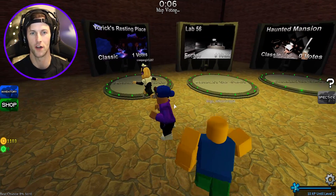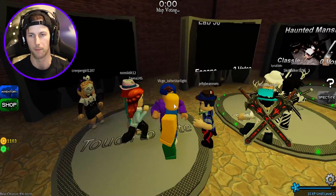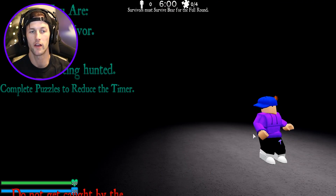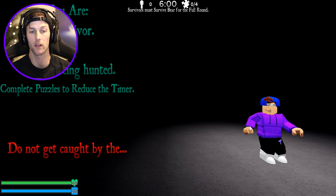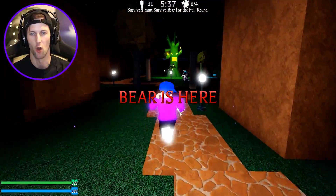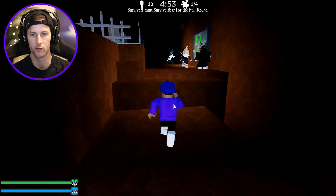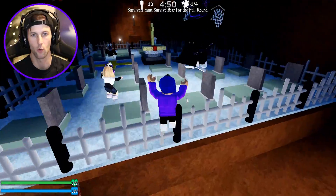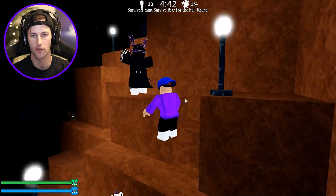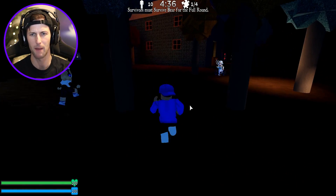Let's vote for Yorick's Resting Place next. They actually have a black and white map too - nice! We gotta try all the maps. Now we're a survivor being hunted - complete puzzles to reduce the timer, do not get caught by bear. Where is he? I don't see him. We gotta go look for puzzles - they already completed one. It's some kind of graveyard, this is cool. I'm starting to think these are actually the old maps from the first Bear but completely remastered.